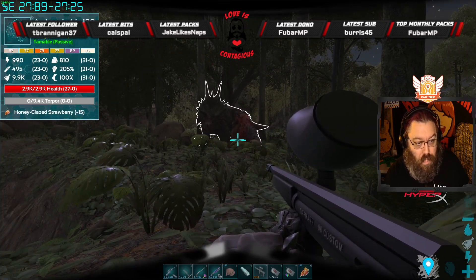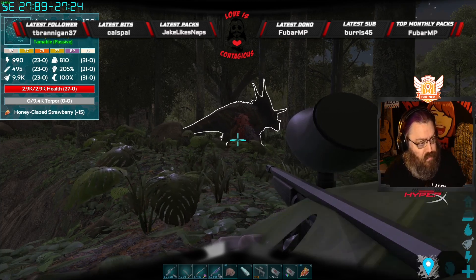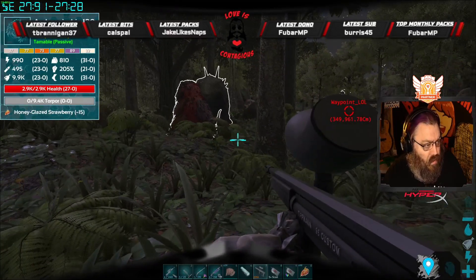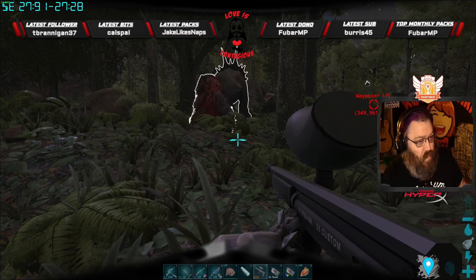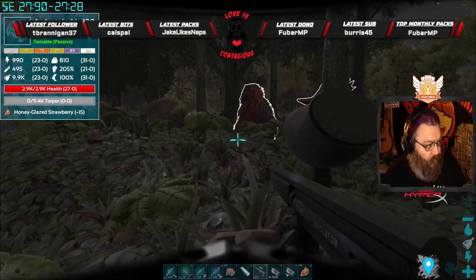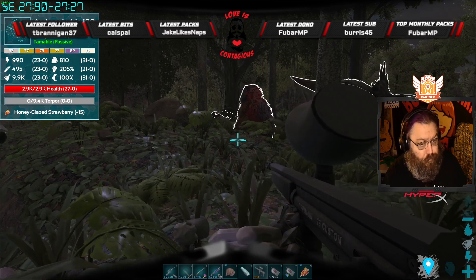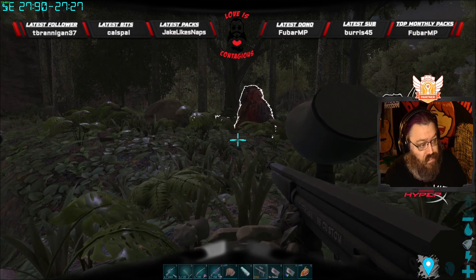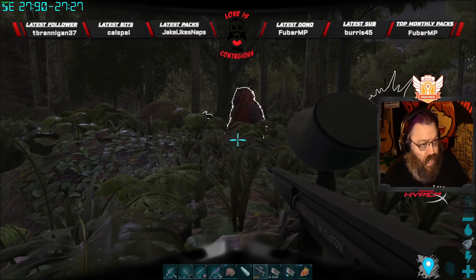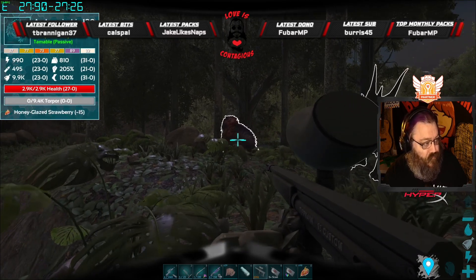She is a giant lemur — yeah, it's true, a giant lemur. We tame her with honey glazed strawberries. Strawberry seeds are part of the Additional Creatures Wild ARK mod. You get the seeds from regular bushes on a non-modded map — it has to be on a vanilla map. Then you put those seeds into a crop plot, make strawberries, combine them with honey, and you end up with honey glazed strawberries that the Archaeo Indris will absolutely destroy your face for.